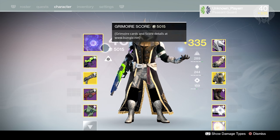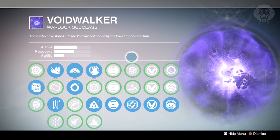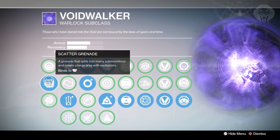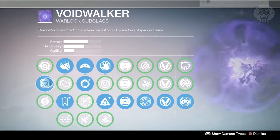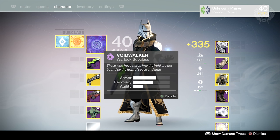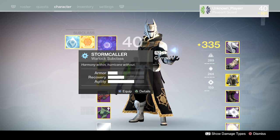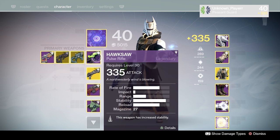In terms of subclasses, the Voidwalker is definitely my favorite at the moment. It's so much fun in both PvP and PvE, mainly with scatter grenades and the Nothing Manacles. It was my favorite before the April Update but now it's even better. The Sunsinger is my go-to for PvP — Firebolt grenades are just way too good. And the Stormcaller is really fun for PvE.